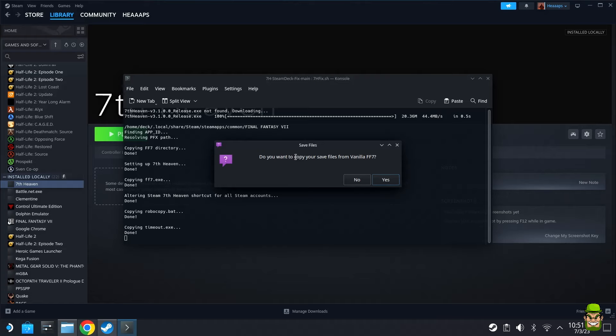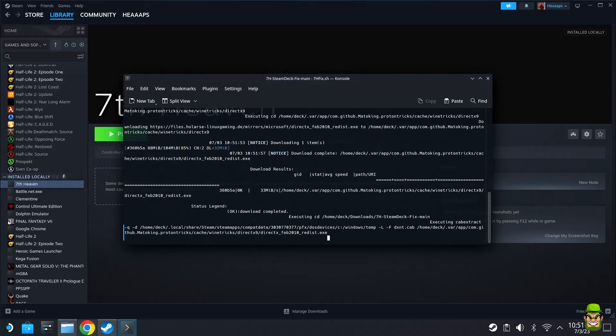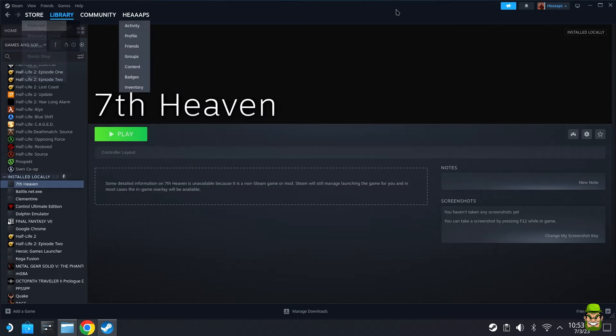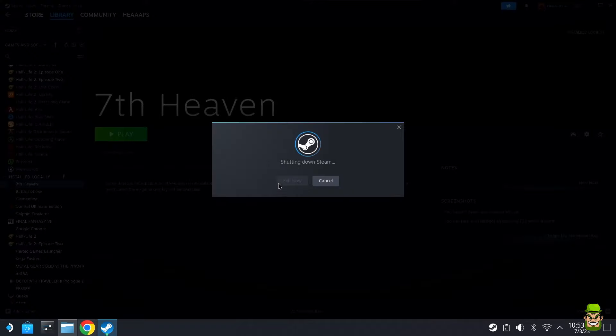It'll then say 'Path detected — do you want to use this path?' Hit Yes. Then it'll ask 'Do you want to copy save files from vanilla FF7?' — you can if you want. Let that complete; it'll take some time. You'll eventually get a prompt saying 'Seventh Heaven Canary has successfully been installed — restart Steam for launching the game.' Click Save. It'll also say to run the game once to install FFNx. Hit OK.